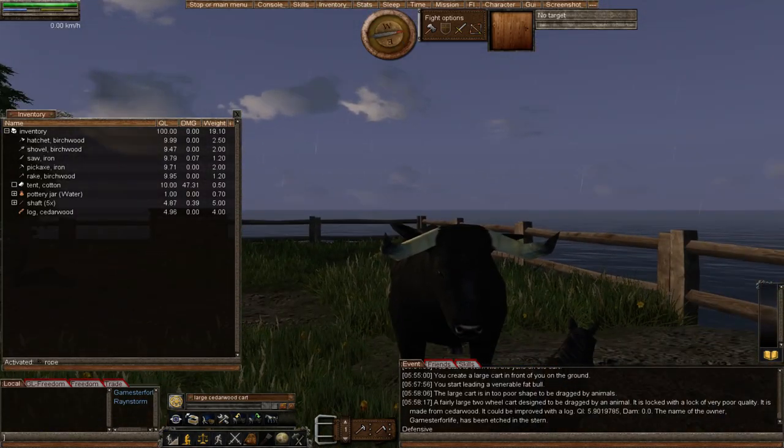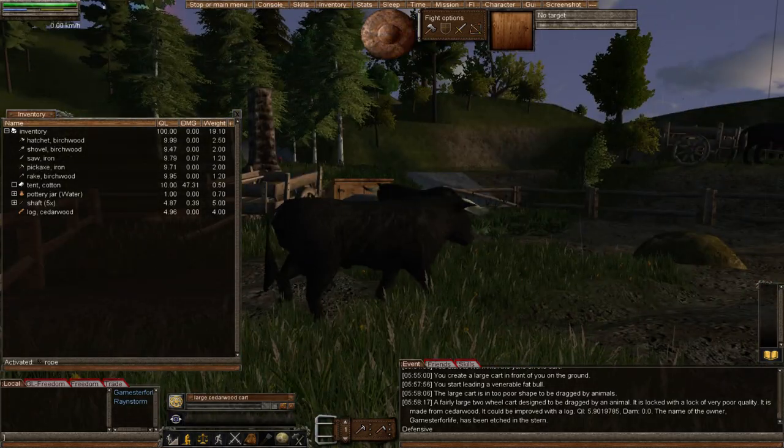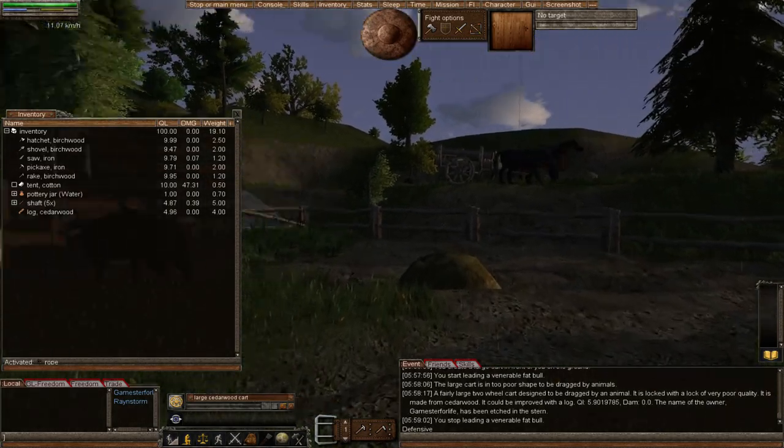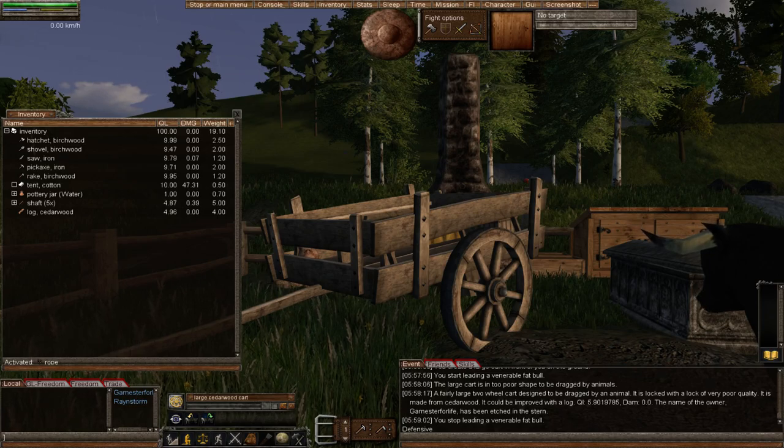What I need to do now is go to Wormpedia to read some of the information about the large cart, because there's good information there. Let me switch over. So I'm going to read from Wormpedia now. This is what it says: 'The large cart — a fairly large two-wheeled cart designed to be dragged by animals.' For the large cart you'll use two animals; for wagons it's six animals, but we'll get to that — that's another episode.